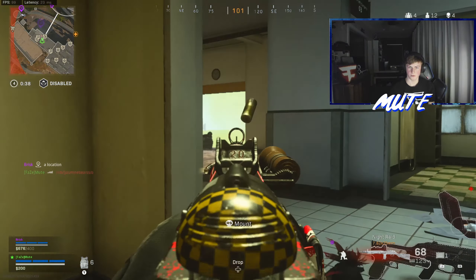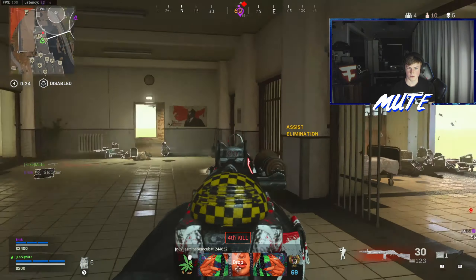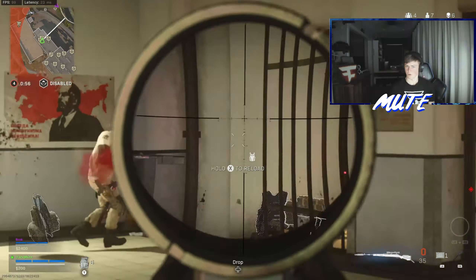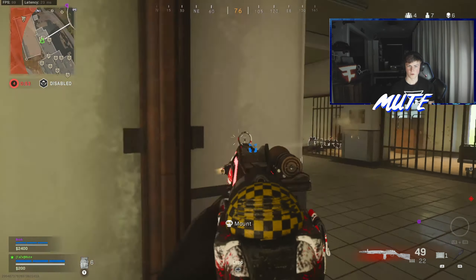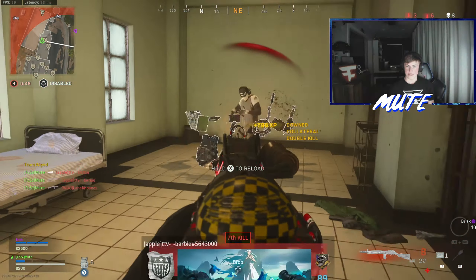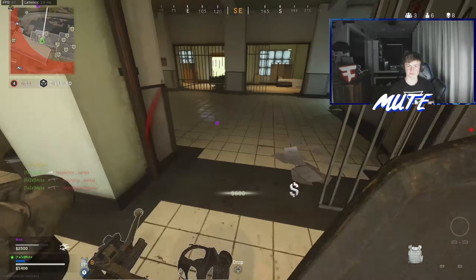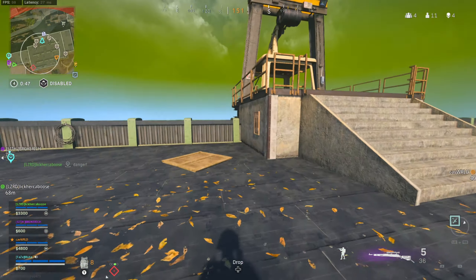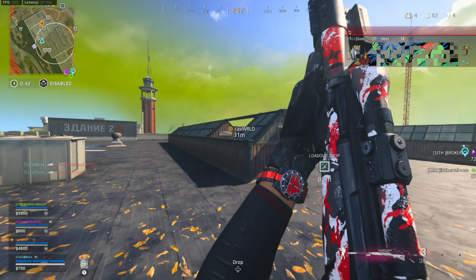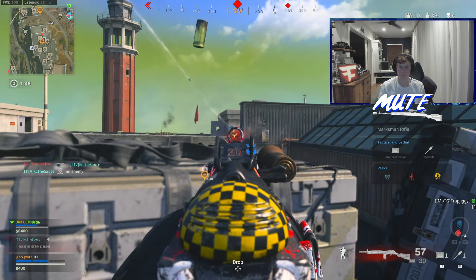Finally, we have the Raider stock. It gives you sprint to fire speed, aim walking movement speed, and ADS firing move speed — all super important. Helps you get your gun out quicker and get in the fight quicker. It says it reduces hipfire accuracy, but it is such a small reduction. I still hipfire kill people like crazy with this gun. It's got that good balance between a high fire rate and decent damage — it's the crossroads between the MP5 and MP7. Definitely recommend you try this out. Let's get in the video!